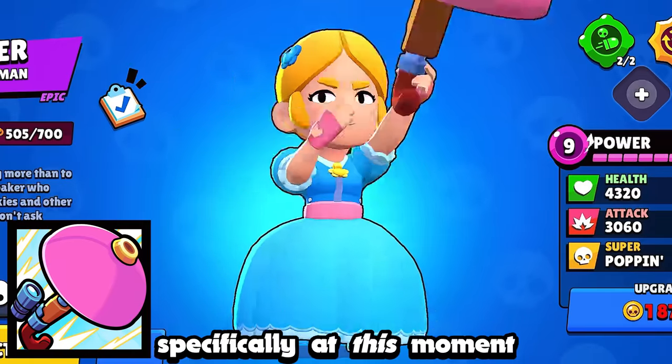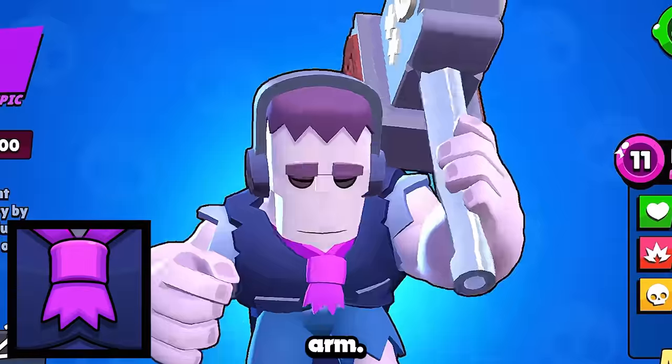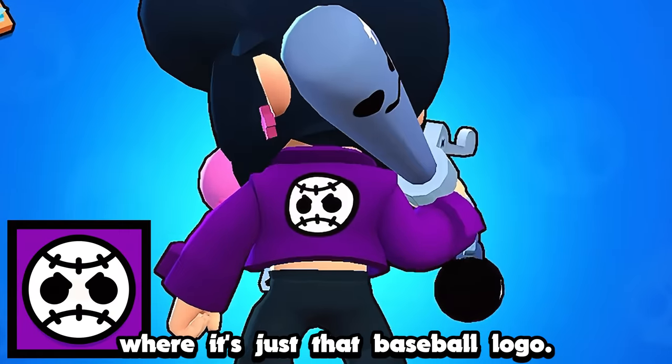Piper's is a shot of her gunbrella at a specific moment, but it still does have its scope out. Pam's is that big, strong, meaty arm. Frank's is that ripped tie — pretty much just a close-up shot of his chest. Bibi's icon comes from the back of her jacket, where it's just that baseball logo.